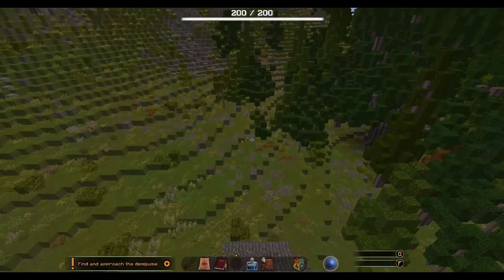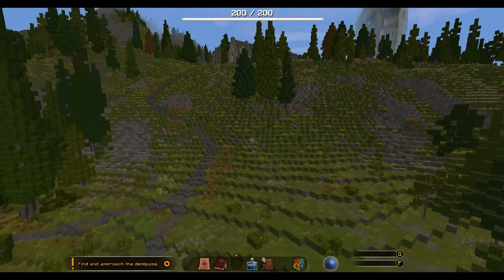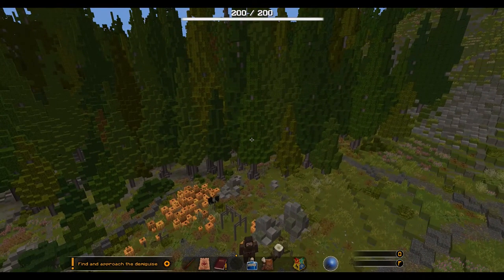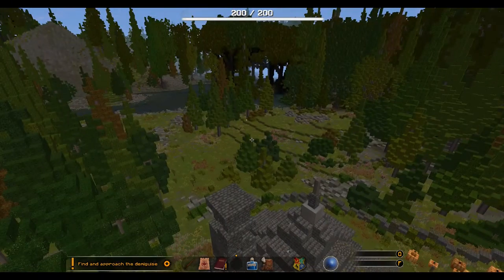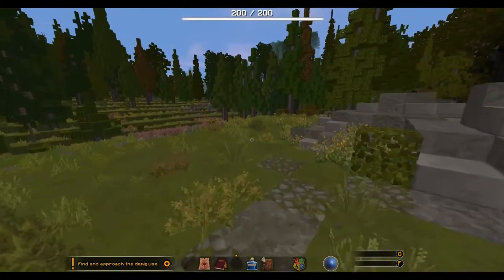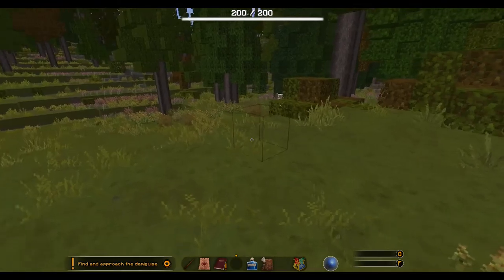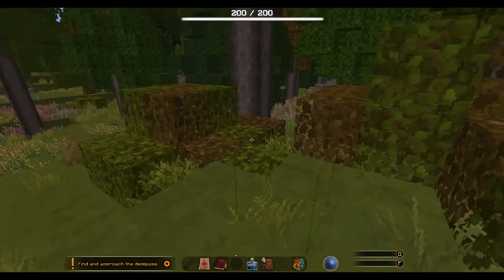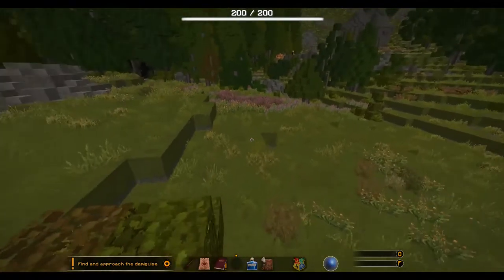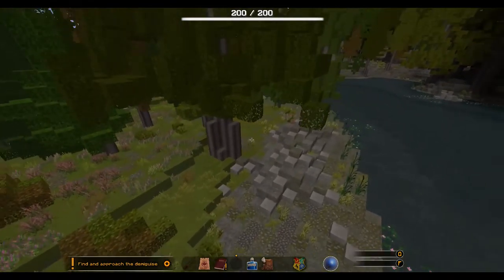Let's use our Assassin's Creed skills to look for him. Probably someone watching this is already shouting 'are you blind? He's over there!' Ah, he is over there! Come on, you little rascal, come on. Don't run off into the Forbidden Forest now. Should I let him see me approaching? Should I approach from the front instead of trying to be sneaky — is that it?